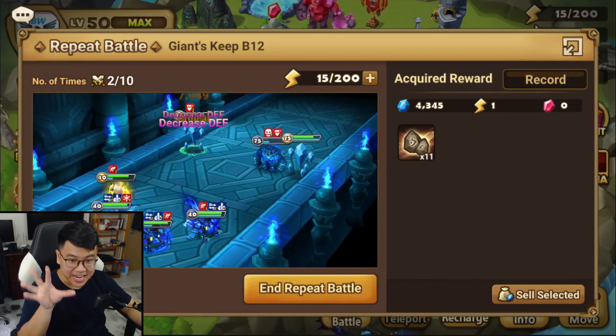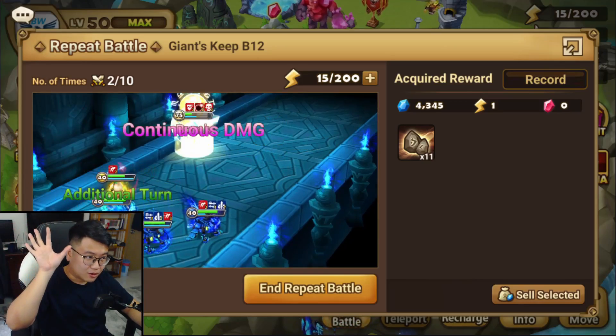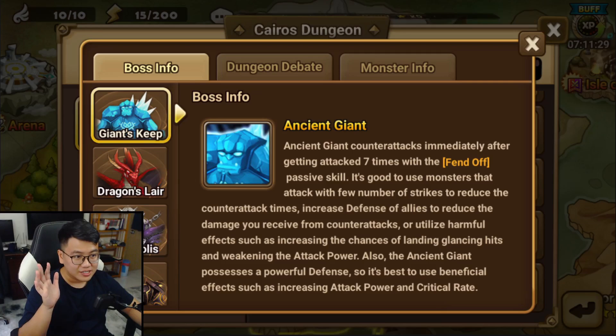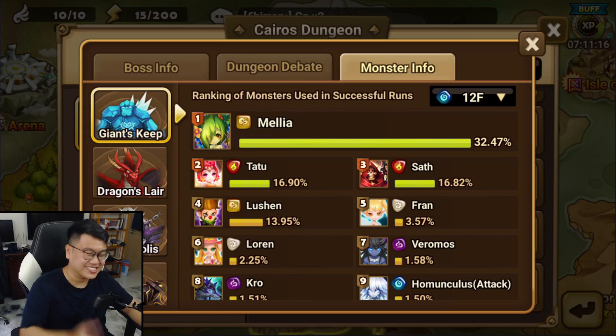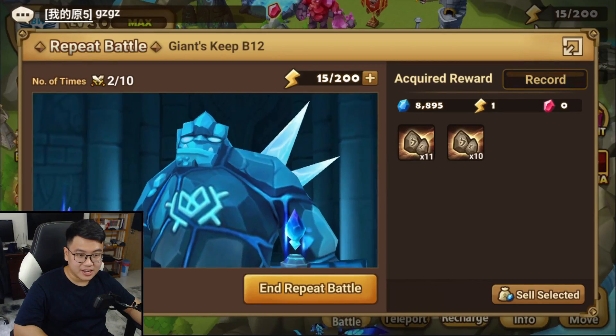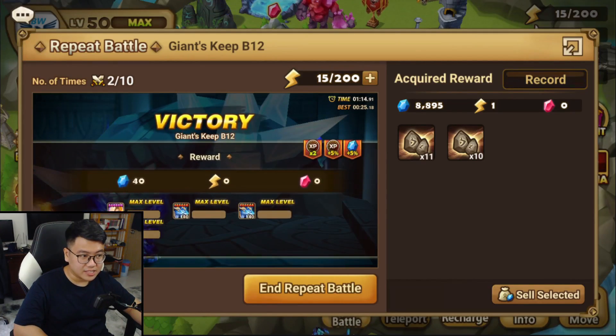After trying so many things today — using my best possible damage-dealing runes on all those Sophias and trying Tricaru — my ultimate conclusion is still going back to the best and easiest team to build, which is Malia/Tatoo/Saf/Lution. It is so much easier to build; they need pretty low rune requirements. That's about it for me today, guys. Thank you so much for watching, and I'll see you in the next one!